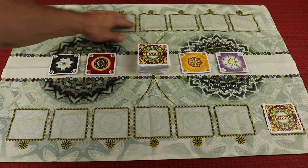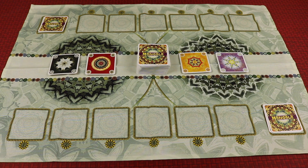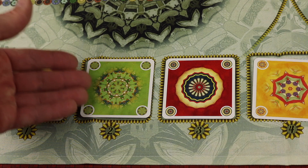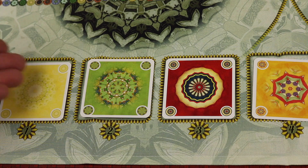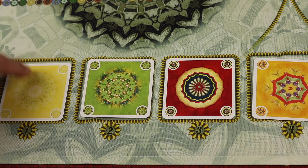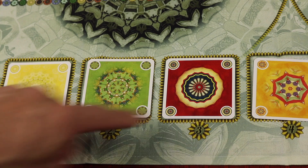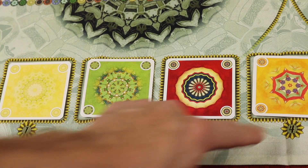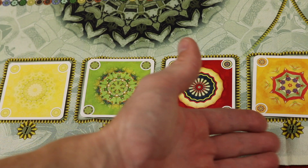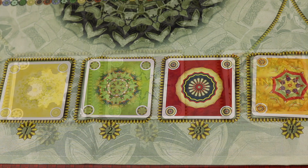Each player sits on one side, and you're going to be playing cards into these two different mountains over the course of the game. You're going to be collecting cards to score, and as you collect them, the first time you get that color, you'll be placing it left to right on your score chart on the bottom. What this means is this color — all the cards you have for it at the end of the game — is worth one point, where all the cards you have for this color is going to be worth four points. You're trying to get these colors into your scoring pile and get as many of the highest point values as you can.